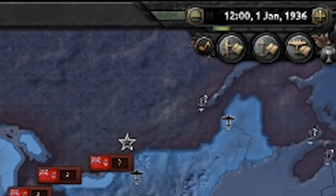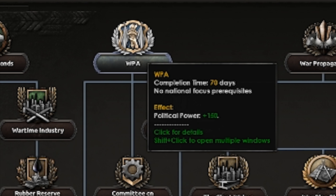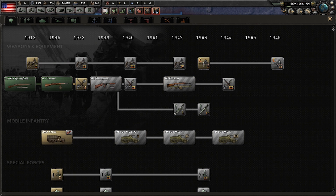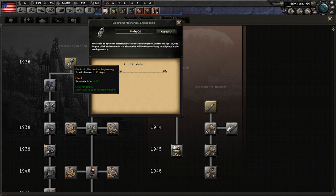We are on January 1st, 1936. The first thing you're going to do is go down to your national focus and go to WPA. While you're doing this, also go in here and for your first tech you're going to research Electronic Mechanical Engineering.